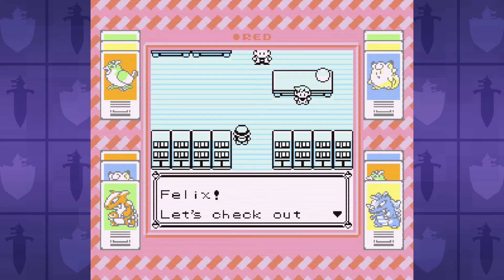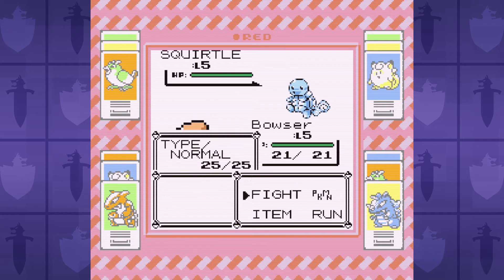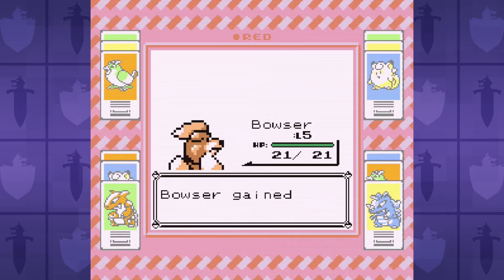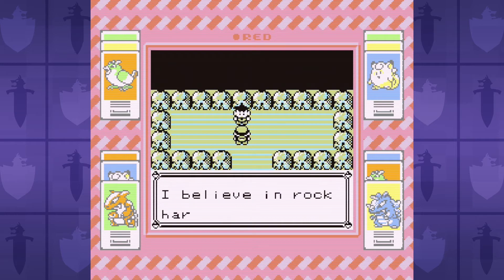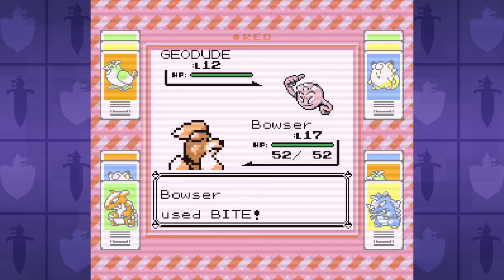Growlithe only starts off with Bite and Roar, but even so that's more than enough to beat the rival Bubz. Sadly, Growlithe won't learn another move until Ember at level 18. So after Bubz, we beat him a second time and then go straight for Brock at the Pewter City Gym. But when we get there at level 10, it's just not possible.